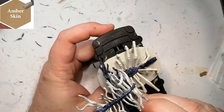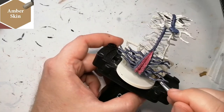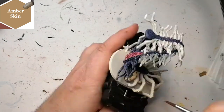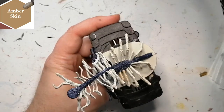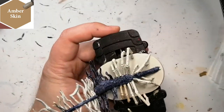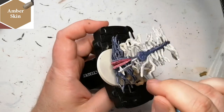Moving on, we're going to use a skin tone called Amber Skin from the new paint set from the Army Painter. He has these tarantula crab-like legs, and I saw this Amber Skin and I was like wow, this is the color I wanted for legs or skin. The coverage from this paint is amazing — if you don't have the Army Painter skin tone set, it is a must-have.